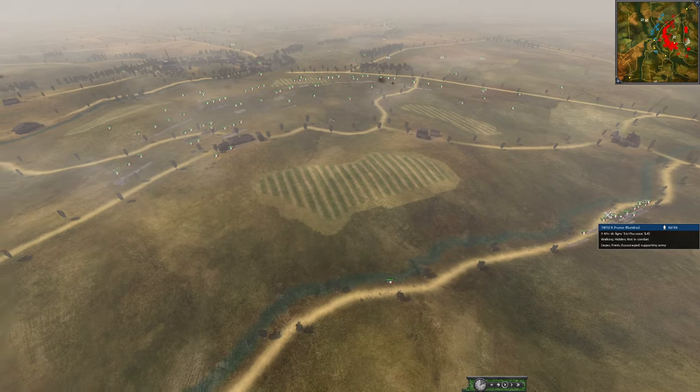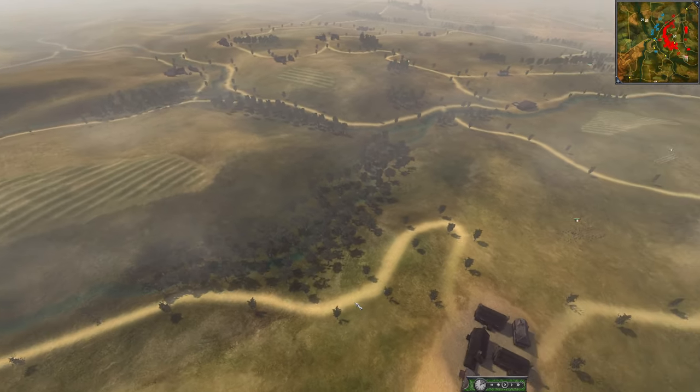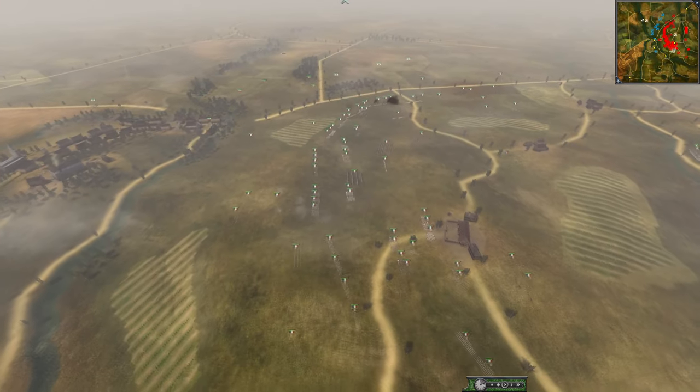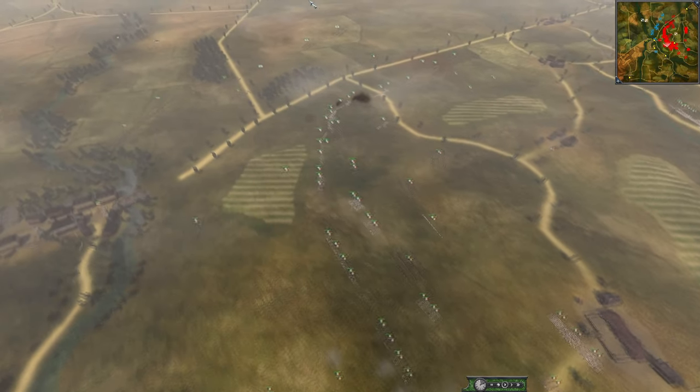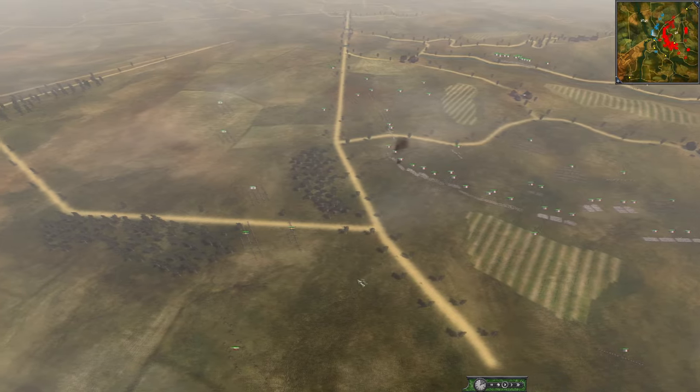What I was saying before is this 9-pointer is probably going to roll up here on the left flank and then push across. I'm curious to see if it works - I would love to see it work. But I may have to skip ahead if nothing happens until they march up.